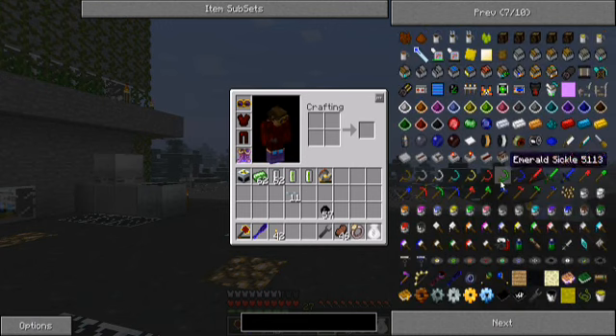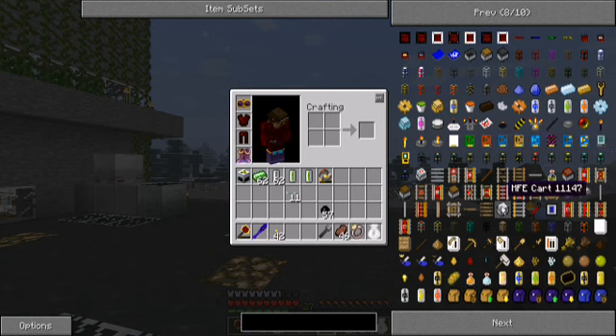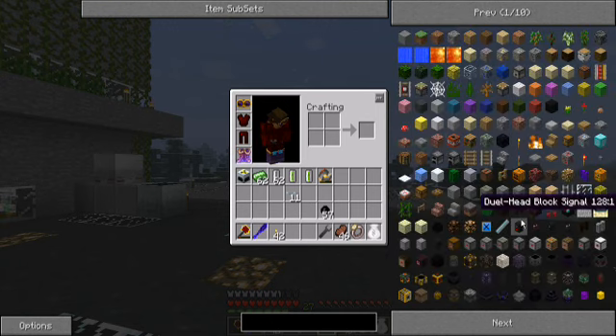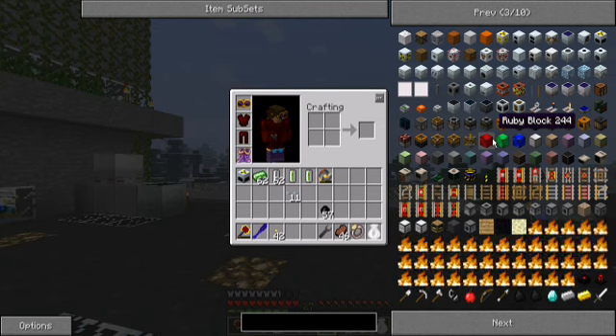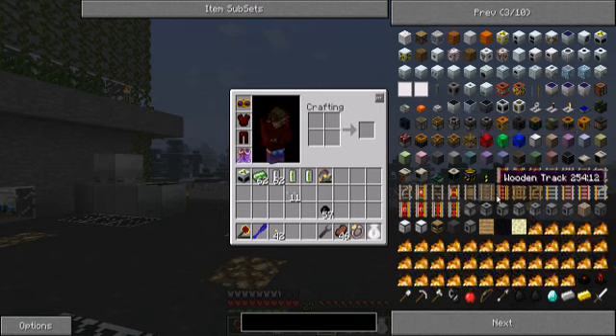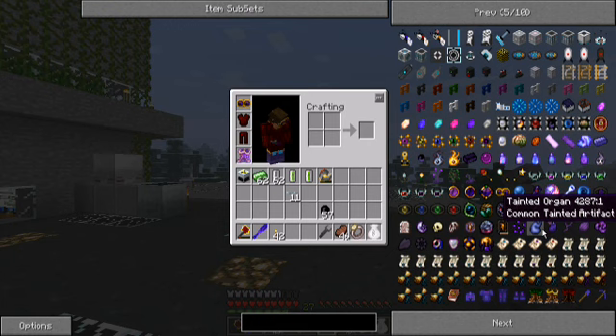We also need something else — a machine I haven't shown you yet. Or we could use the MFE card or MFSU card. That depends on how much we want to play around with different stuff. Personally, it depends: if you place the nuclear reactor somewhere where you use the minecart system to move energy around, then it's okay. But otherwise, it's better to just use the cabling.